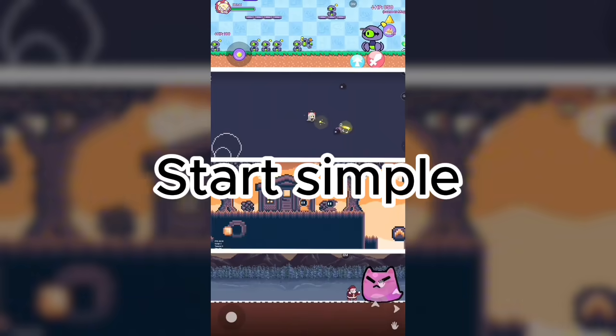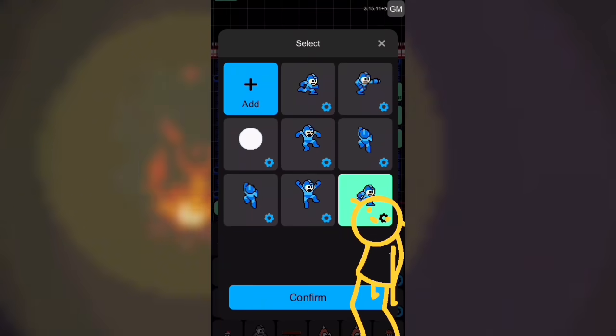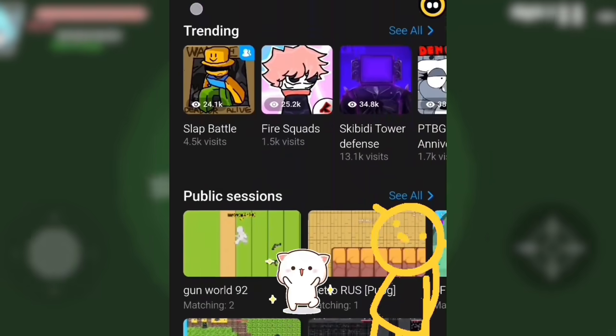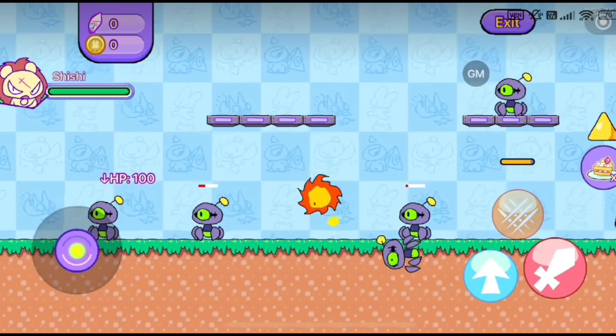Tip 2: Keep it simple at first. Don't overcomplicate your idea. You can always add features later, but when you're just starting out, focus on one core mechanic that's easy to build and fun to play. For example, a simple platformer where the character dodges obstacles can be a hit if done right.